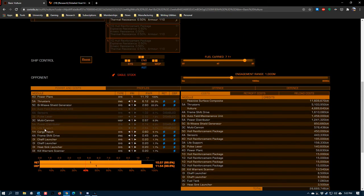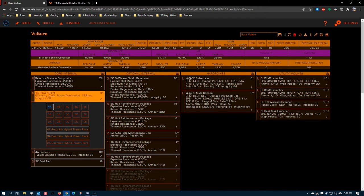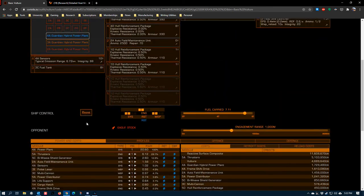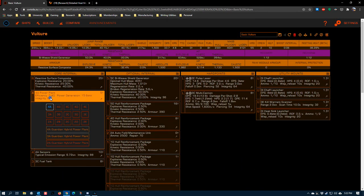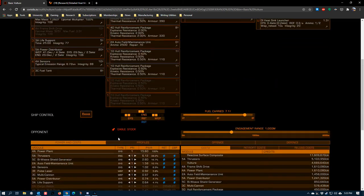Coriolis will light up indicating your ship can't support a build, but lets you power-manage by disabling specific modules. Disabling your life support and AFM are generally not good recipes for success in combat, though some commanders will disable the AFM and repair between engagements. For combat builds, you want the biggest A-rated power plant you can fit. In combat you can disable your frameshift drive and cargo hatch to bring power draw back under control — those are typically the first two things to lose.